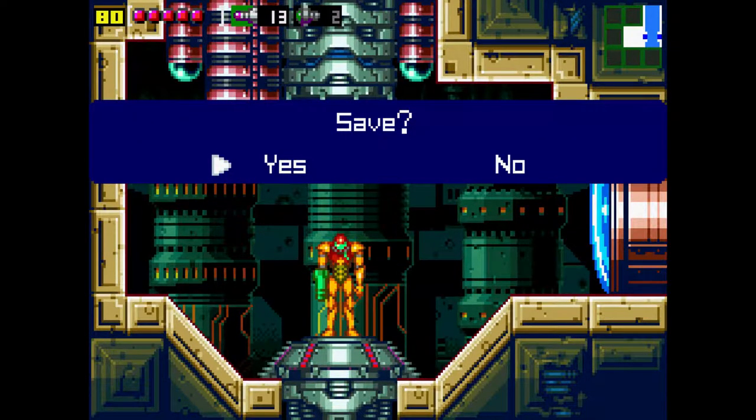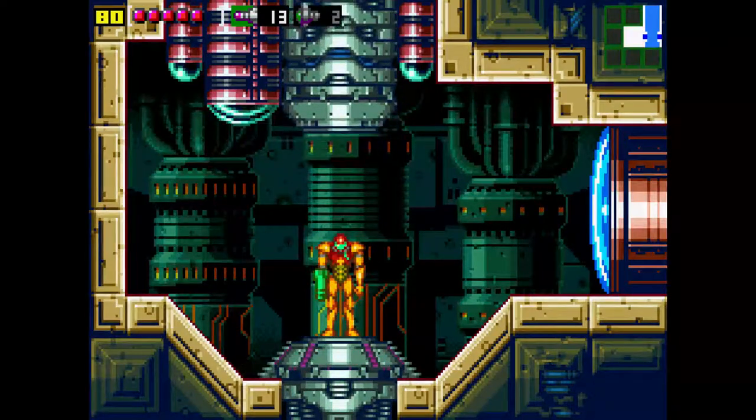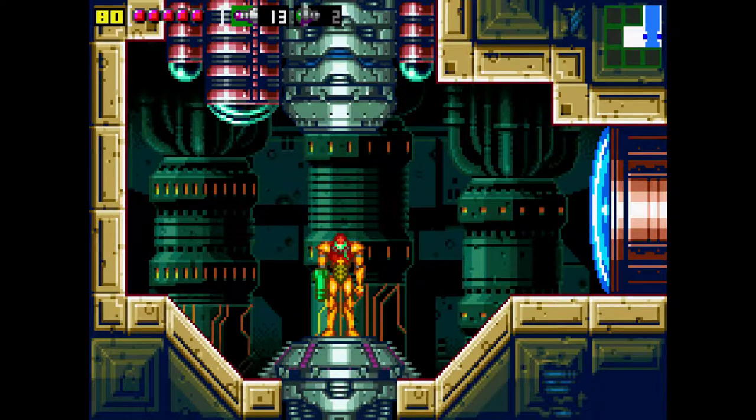I guess I'll end the episode here. Next time on Metroid Zero Mission, we are going to attempt to kill Ridley — but it's probably not going to work. I'll see you all next time. Only you can prevent forest fires.